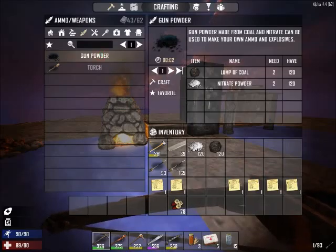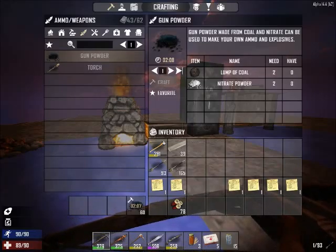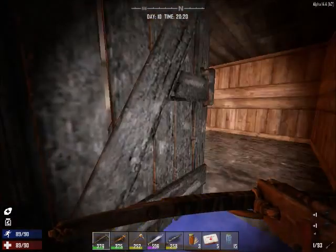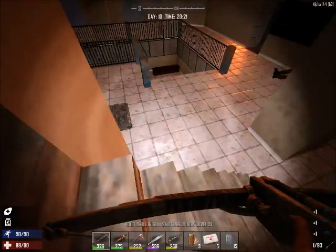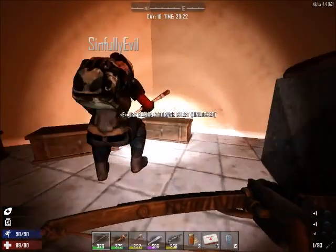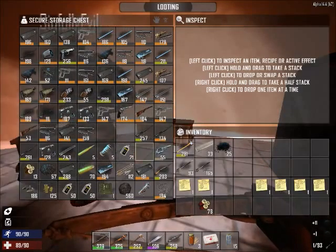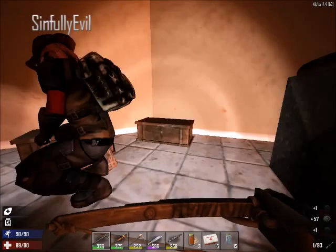If this only makes 60 I'm actually going to be really upset — I have 120 and it only makes 60. Why is it like that? That is so little gunpowder. Yeah, the coal and potassium nitrate — it's a two-to-one ratio: you need two coal and two potassium nitrate to make one gunpowder. Gunsmithing level 31.